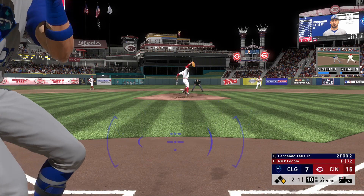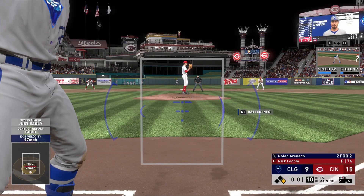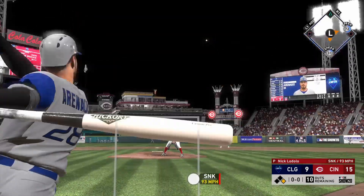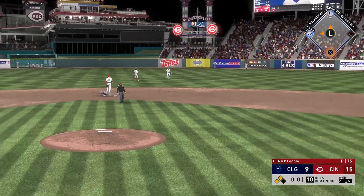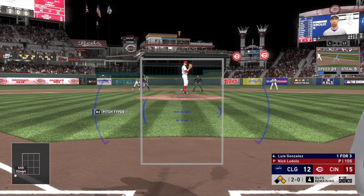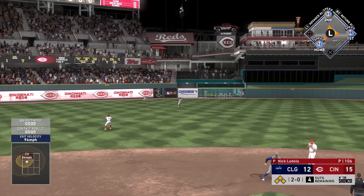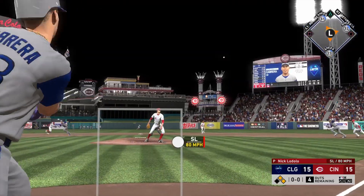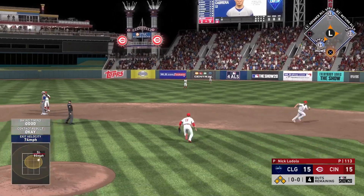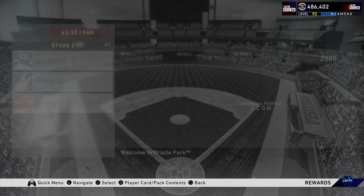A home run hurts the pitcher's confidence in a negative way — that's exactly what we're looking for. Here we have Tatis coming up once again with another no-doubter two-run shot. That's why you want to put your best hitters at the top of the lineup in showdowns, since they'll get more at bats. But you also want balance, because sometimes at the very end you have your bottom guys trying to clutch it out. The times I failed today, I just couldn't capitalize with one or two runs left and guys on base.